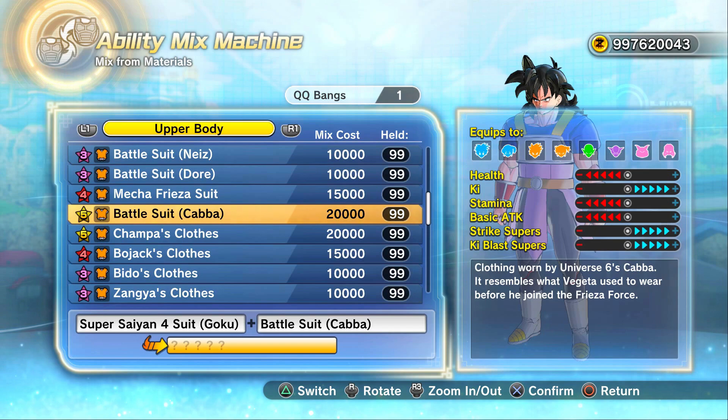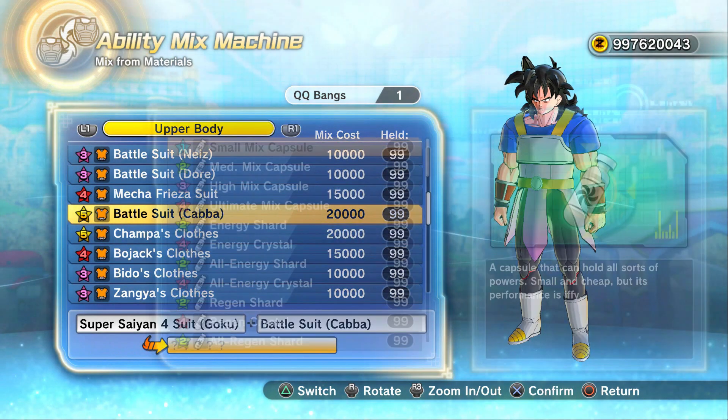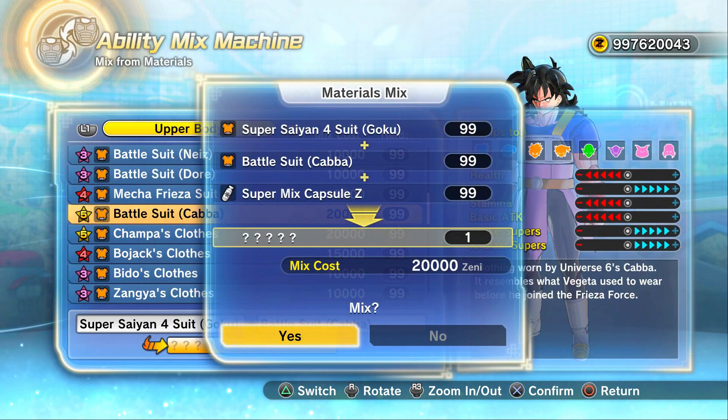For the Kabba top, we have max minus points in health, but then plus points in Ki, Ki supers, and Ki blast supers, but minus in stamina and basic attacks — which is fine, because we've got plus points in stamina and basic attacks on Super Saiyan 4 Goku. So in theory we could make a QQBang that gives us minus points in health, plus max points in Ki, stamina, basic attacks, and ideally plus five in strike supers, then plus three in Ki supers — or you can switch those around.